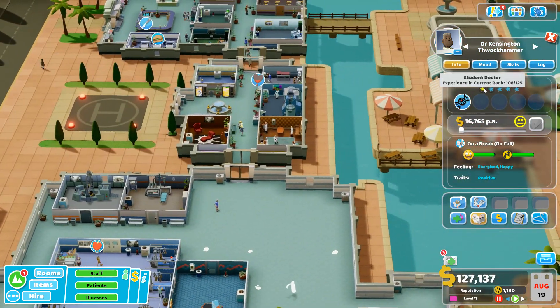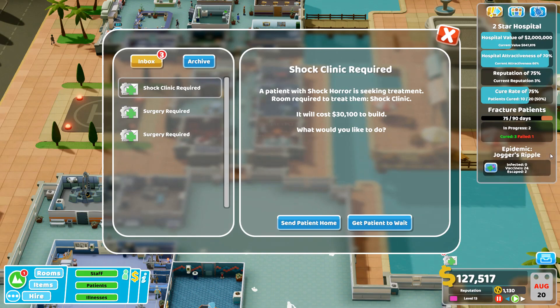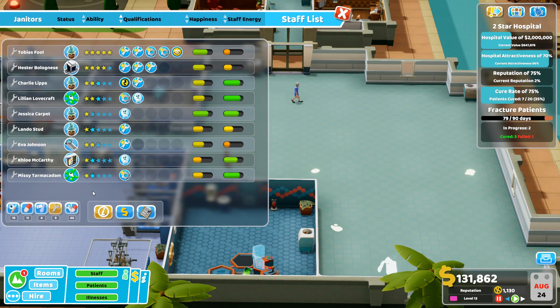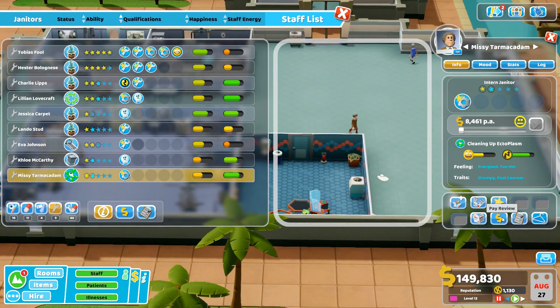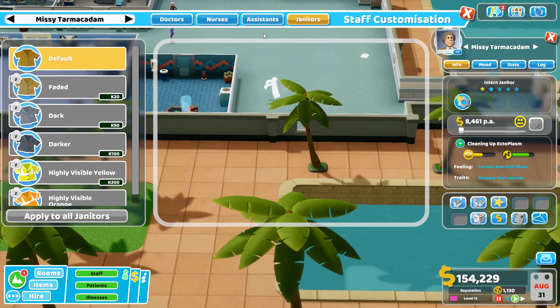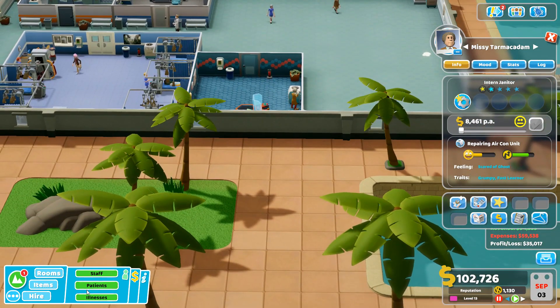Getting a doctor into the DNA lab - she only needs a few more patients to get promoted. Not doing the stuff with curing 20 patients challenge. Sending patients home keeps happening. Trying to assign a janitor to just this specific area. Found out you can give them a different color - didn't know that was a thing!